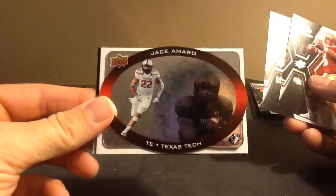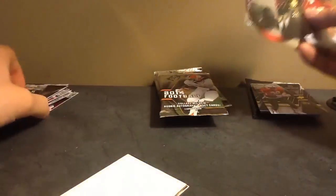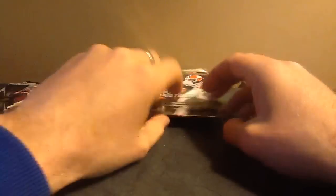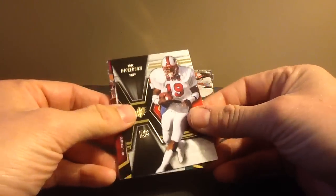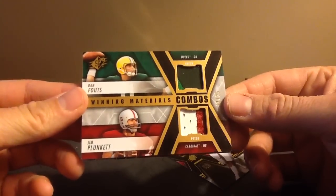Jason Murrow hologram. Thick one — that's a nice one. Plunkett/Fouts to 25. Gold combos.